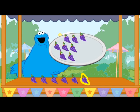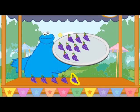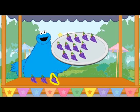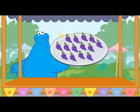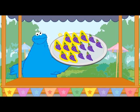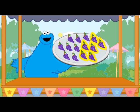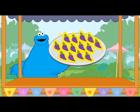Nine bunches of grapes. Ten bunches of grapes. Eleven bunches of grapes. Twelve bunches of grapes. Thirteen bunches of grapes. Fourteen bunches of grapes. Fourteen — all together. That's it. Me plate is full now. We start with eight purple bunches of grapes, we add six, now we have fourteen purple bunches of grapes all together.